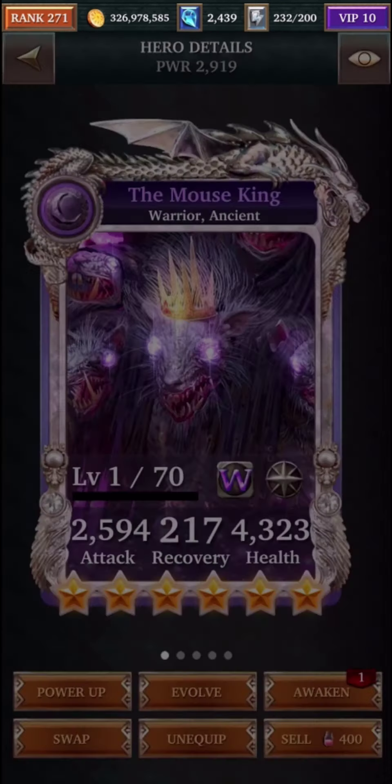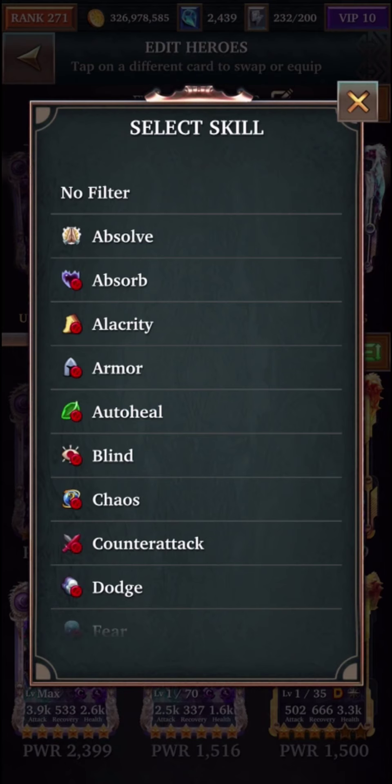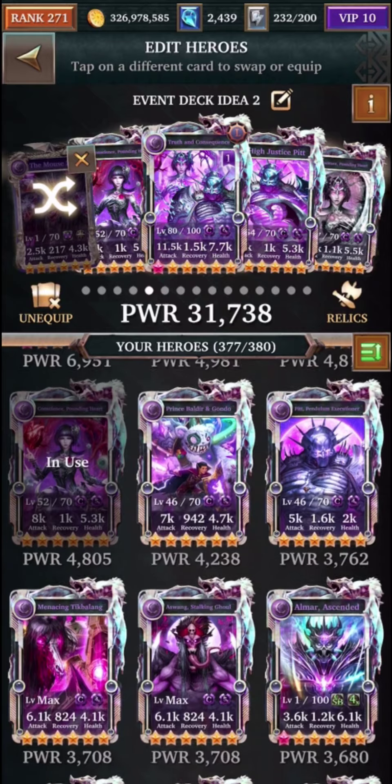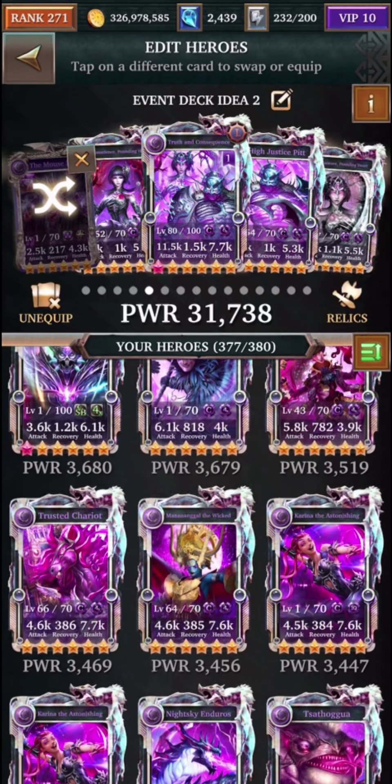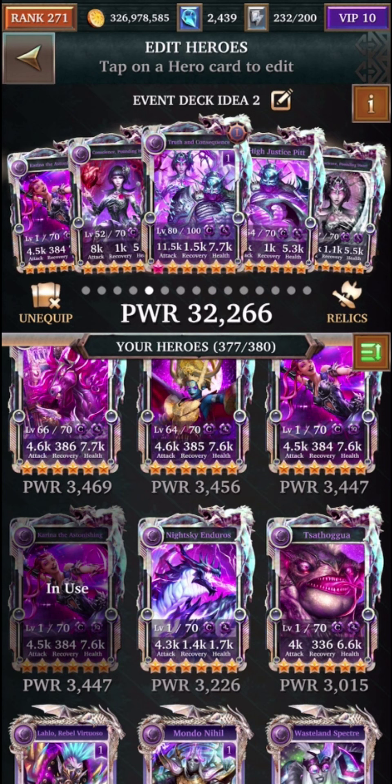I'm going to change this card out now and show you how this would work in a team that uses commander, for example. So let's go ahead and change this to dark commander. You'll also want to try to use the event card as well so you can benefit more from the commander skill. But if you already have a deck like this, you shouldn't have any problems with it.